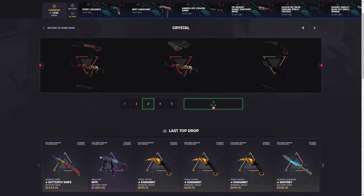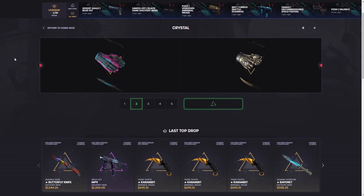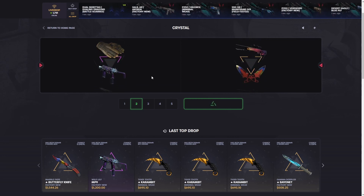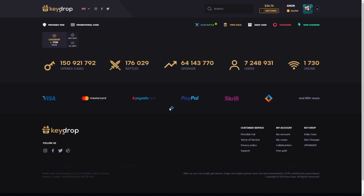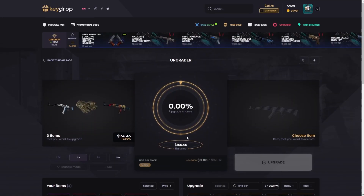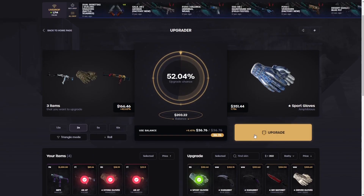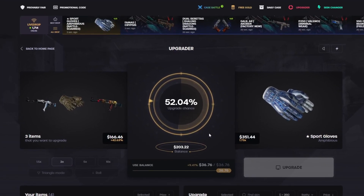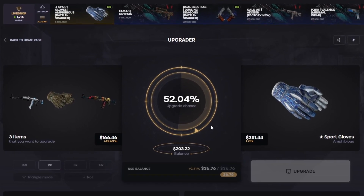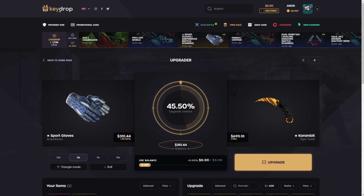We'll sell these back. Wow, the timing on that couldn't have been better. We're gonna do two more and I think we're just gonna upgrade whatever we get here. That's an honestly pretty decent roll for an upgrade — 143, not bad. Good profit on the spin right there. We've got 166 plus our 36 balance, we can go for about 350. The amphibious gloves kind of match the wild lily — we'll just go for it. Nice dude!